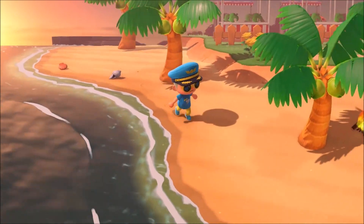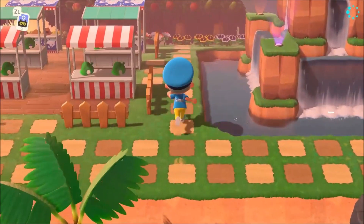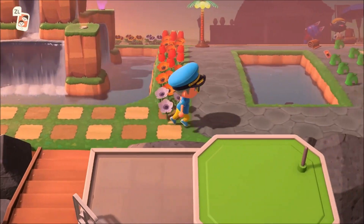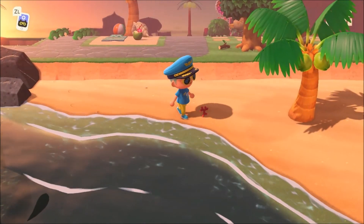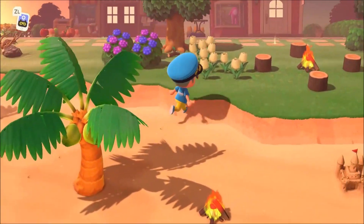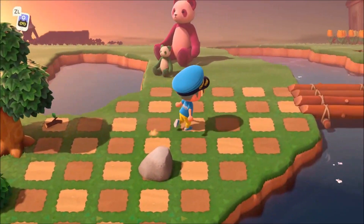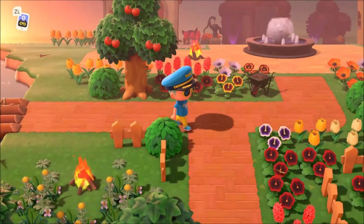A little background on how to get these: you will unlock specific items from Dodo Airlines for taking flights on their service. As you've probably seen, everybody probably has the t-shirt and the eye mask, but there is a ton of other cool stuff to get as you progress in your Dodo Airlines journey exploring mystery islands and so on.